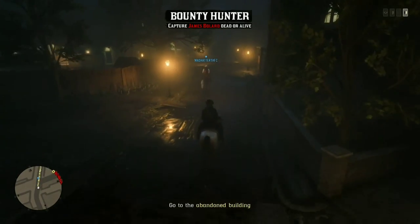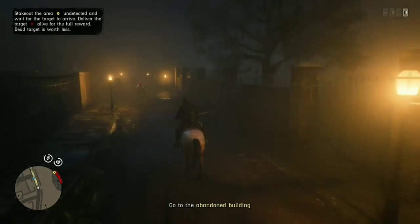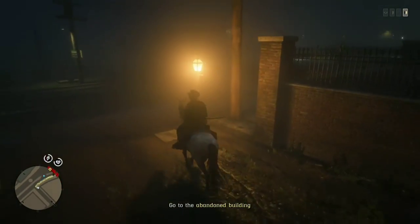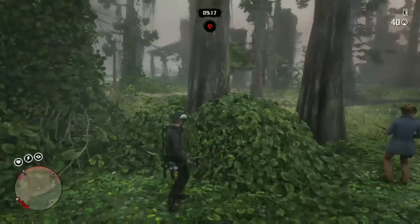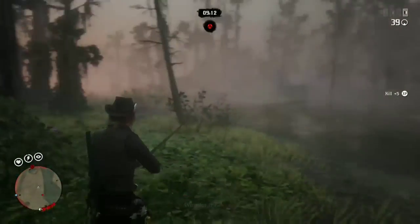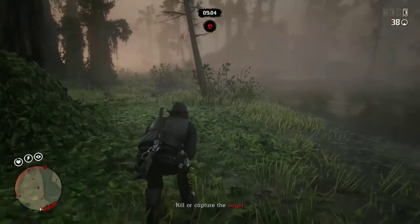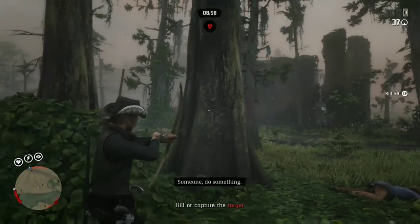The money method to really maximize your profits works the same as stranger missions. When you've collected the bounties, what you want to do is get your bounty and stand outside the police station until the last minute or 30 seconds. Let the timer go to red — you can see it at the top there. When it goes red, you've got everything out of the mission that you possibly can, then deliver your bounty for more money, more gold, and more XP.